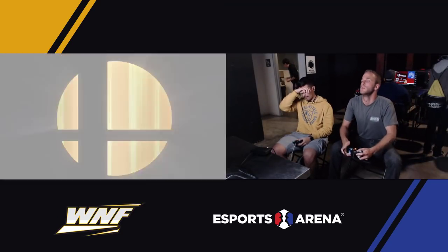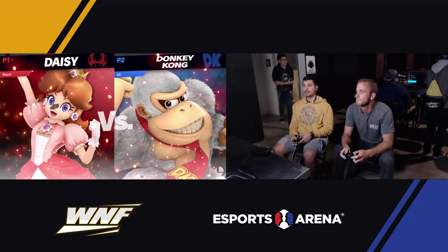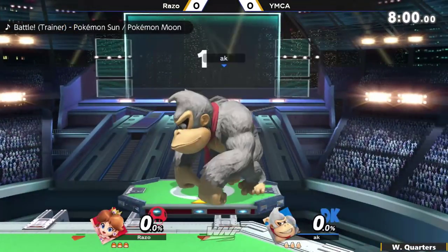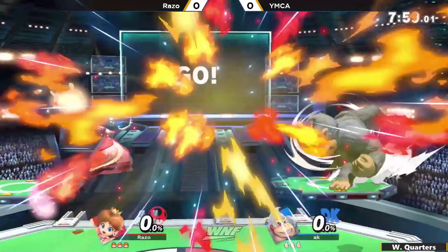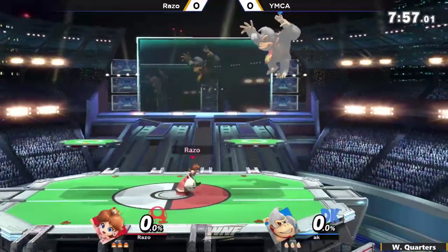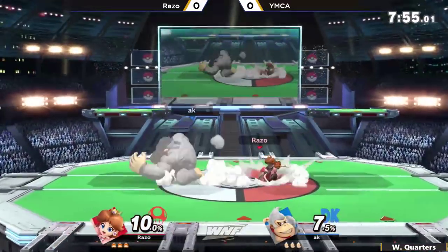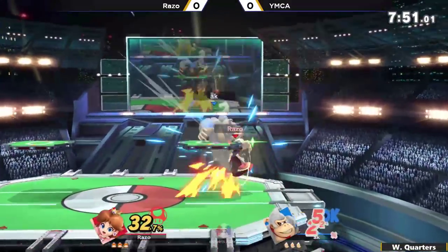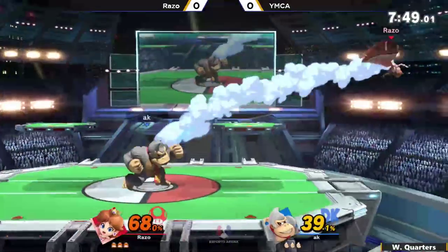Back in Smash 4, that is Donkey Kong at ledge. How are you going to get off? And Peach — or Daisy in this case — has so many ledge trapping tools just to keep you there. We don't even have to talk about the turnips. Any float aerials she's going to be able to get out and pressure you with — it's going to be absolutely absurd. But of course, Razo is going to have to get DK to the ledge in the first place if that's going to happen.